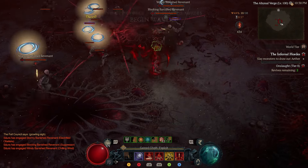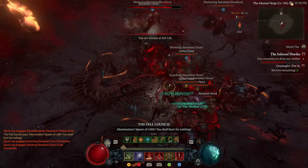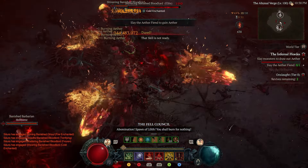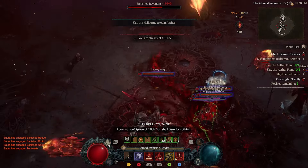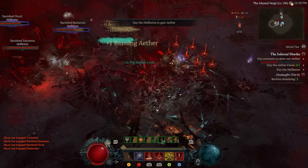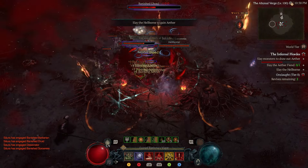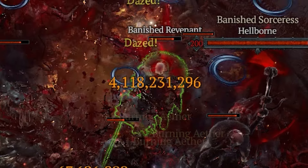Hey guys, Lord Sora here. Since the last time I put out the Bloodlands build, we got nice traction, so I wanted to give you guys an update. If you haven't seen that video, that link will be in the description — it's a full video of me clearing Horde tier 8. In that full clear, we were nowhere near min-max gear, still working on perfecting the build, but now we are sort of close and we are doing over 4 billion DPS.